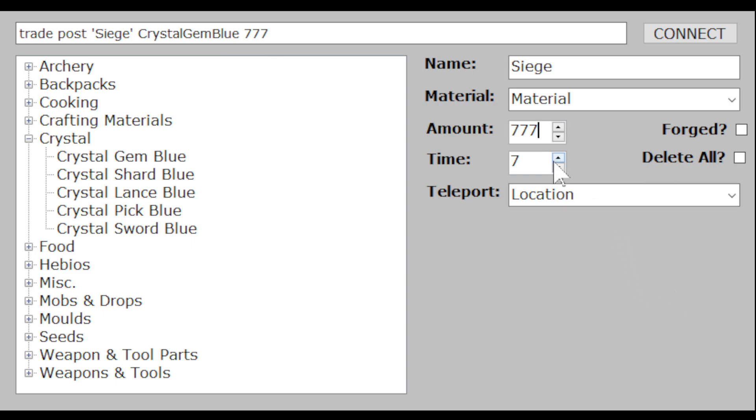If you want to set the time of day, you can do that here. For example, this would set the time to 11 AM. If you want to go back to spawning items, just click on an item and it switches back.